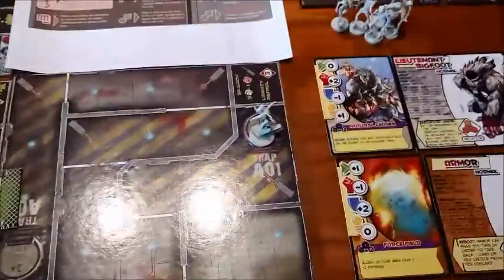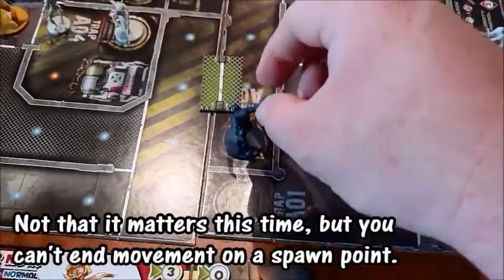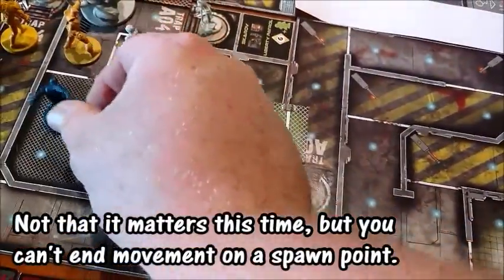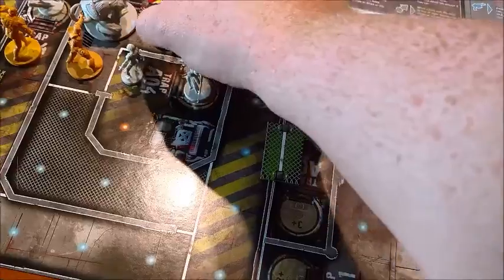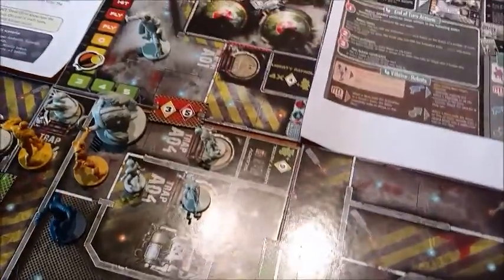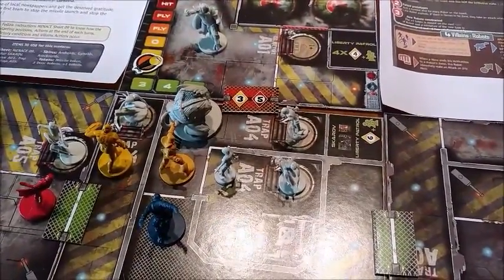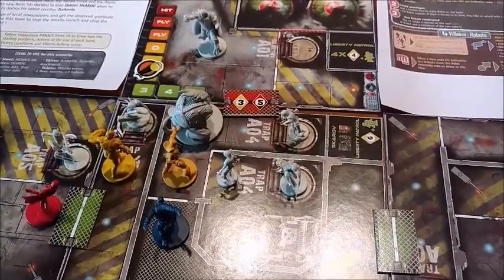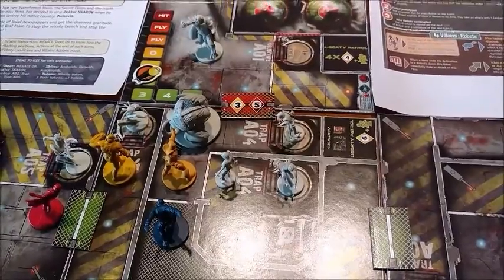His second action is going to be to ignore that dude back in the closet and move. His movement is three right now — one, two, three. Nope, he doesn't want to do that, because if he does that, then no one can move in there and open that door, because you have to be right in front of the door to do it. Unless you have ranged attack, which only he and his entire team have. So, that's it for him.